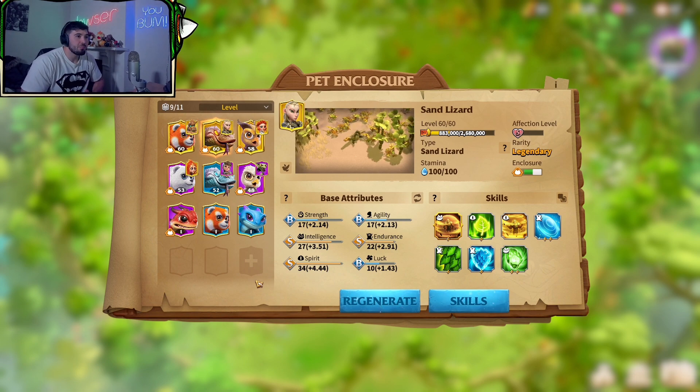Right now it's about the pet, and I'm going to explain why I believe Sand Lizard is the best pet for infantry. When it comes to my infantry march, there are two things I care about the most: shield and healing. Those are the two abilities that are going to keep me in the fight for as long as possible.